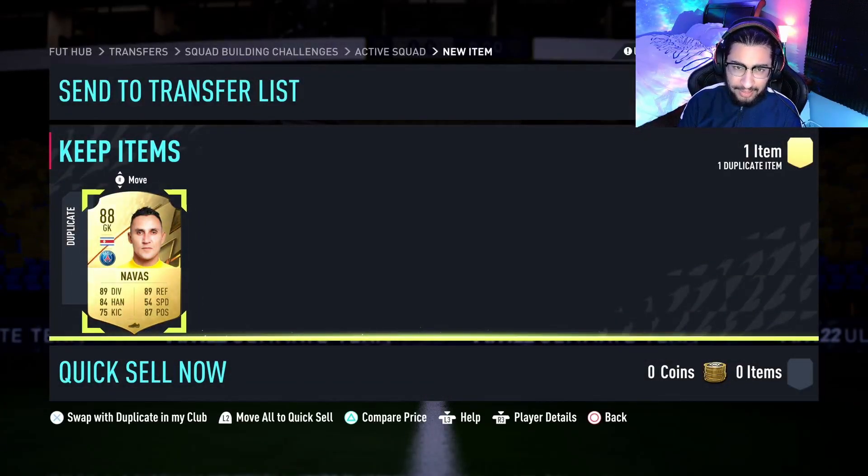I'm going to be taking Navas because I already have Camara, and an inform is definitely not worth more than an 88. Nonetheless, that is the video — please make sure to like, comment, and subscribe, and I will see you next time. Peace out.